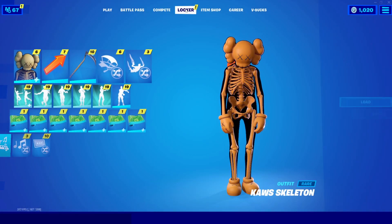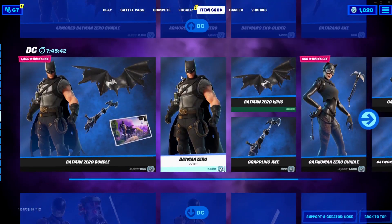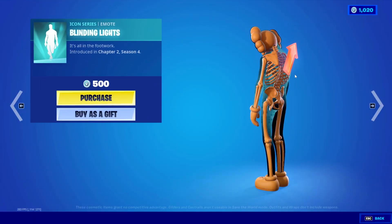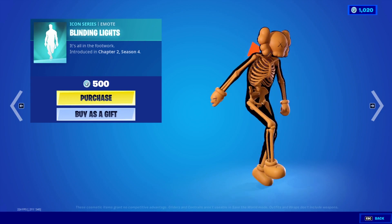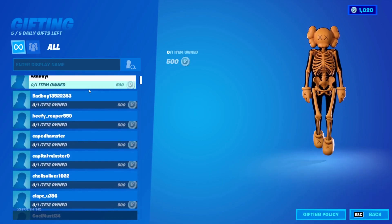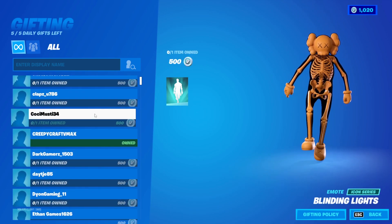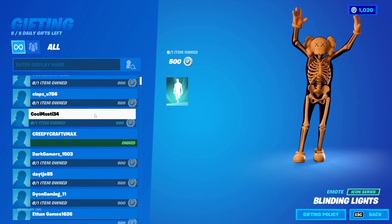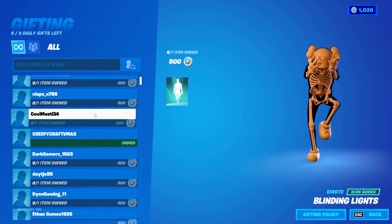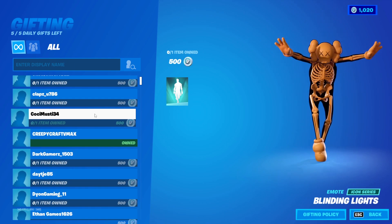Before we get into the video, I just want to let you guys know that I'm currently gifting my subscribers. This is the current item shop, and I'm going to choose the blinding lights emote because it is an icon series emote. If you'd like to receive a gift in the Fortnite item shop, all you have to do is leave a like on this video, share it with at least one other person, subscribe with all notifications on, and comment down your Epic Games username.